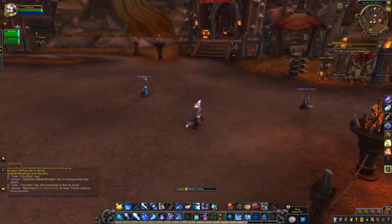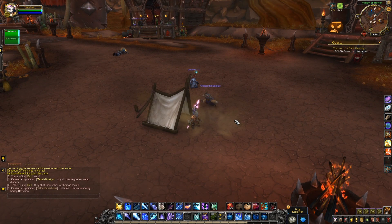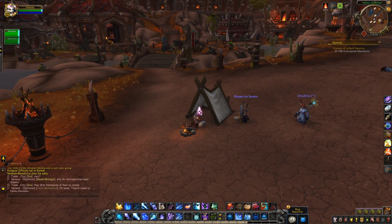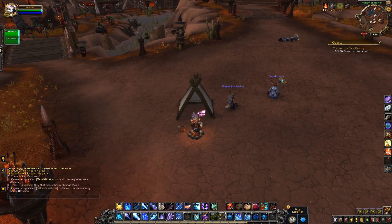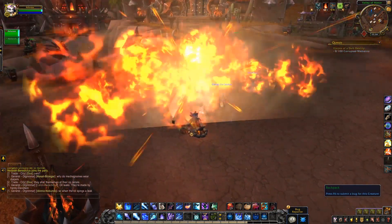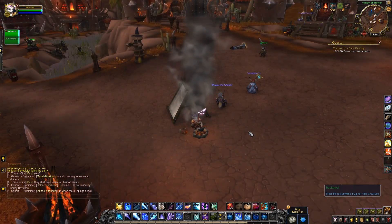First things first, the Vulpera racials that everyone is going crazy about have some animations and updates now. The camp and return to camp racials don't seem to have changed in their functionality, but now you can actually set up a cool little camp which provides you with a handful of perks. Not only is this racial one of the most convenient and useful racials out there, it's also now one of the best looking, most fun and interactive racials we've ever seen.